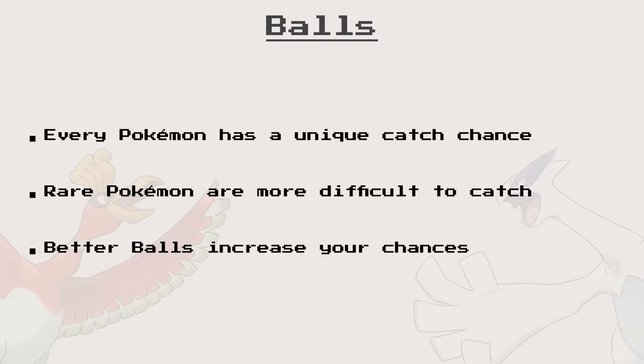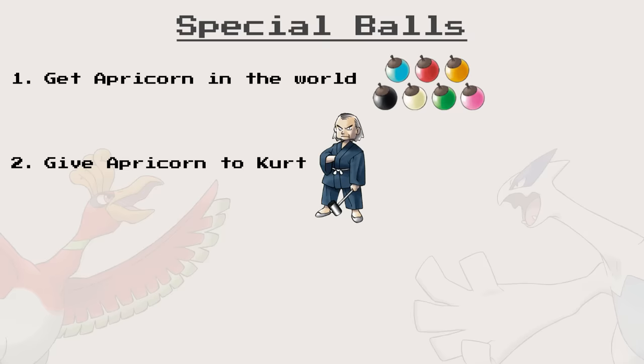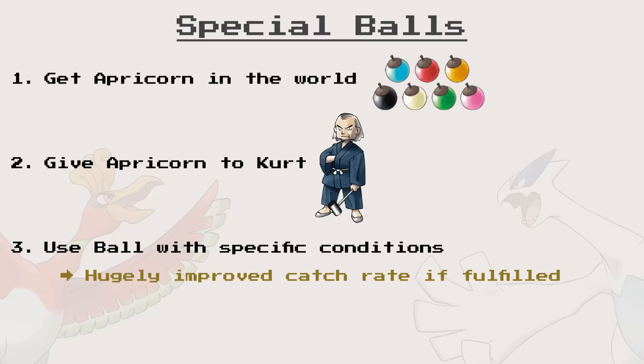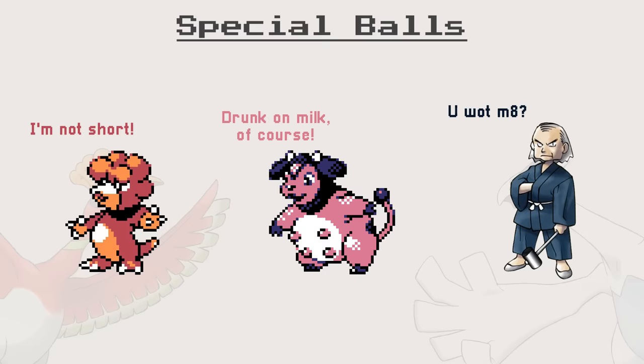But Gen 2 also added a way to get special balls. Give Kurt in Azalea Town colored apricorns found in the world, and he will turn them into specific balls with specific requirements. If the Pokémon you are trying to catch fulfills these requirements, your ball will boost the Catch Rate significantly. If it doesn't, the Catch Rate is unaffected, turning it into a basic Poké Ball. Now, I don't know if the developers were short on time, drunk, or if Kurt is just terrible at his job, but most of these balls do not have the intended effect.